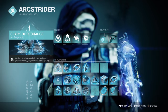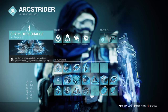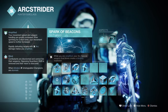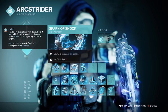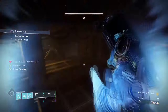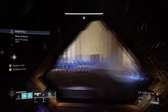For Fragments, we have Spark of Recharge, where while critically wounded your melee and grenade energy regenerates by 400%. Spark of Beacons, where while amplified your Arc special weapon final blows blind targets. Spark of Shock, where your Arc grenade jolts targets. And Spark of Ions, where defeating jolted targets grants ionic traces. Having Spark of Beacons is a must-have for the build as it will allow us to continuously blind targets from each special kill made.